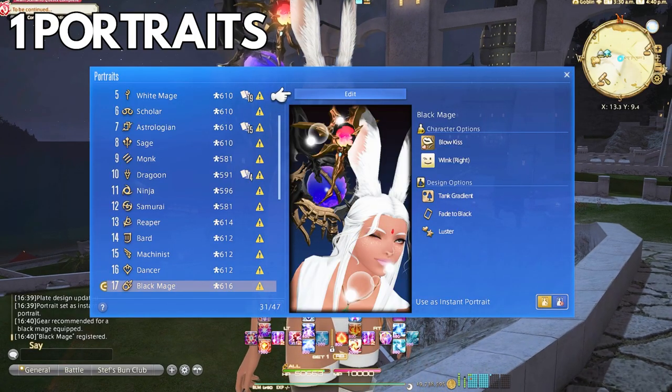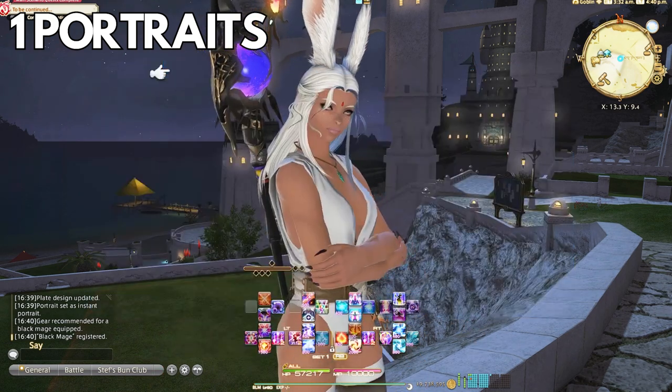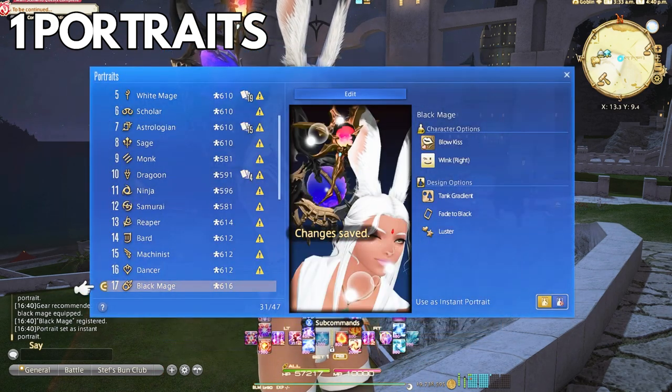You can also do portrait-to-portrait importing. If you already have a portrait set up and like the look of it and want to use it for other jobs, go to Import Settings and click the portrait you want to import. Hopefully that brings some clarification to any portrait problems you're having in game.